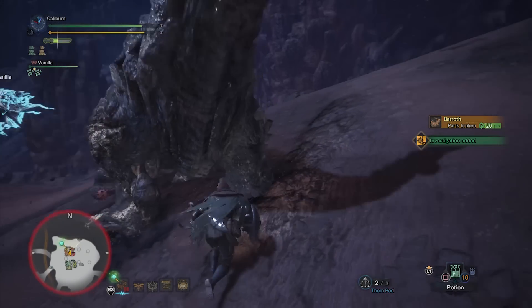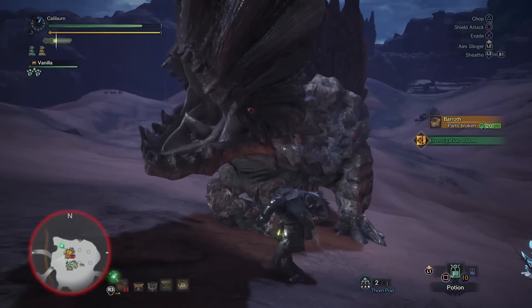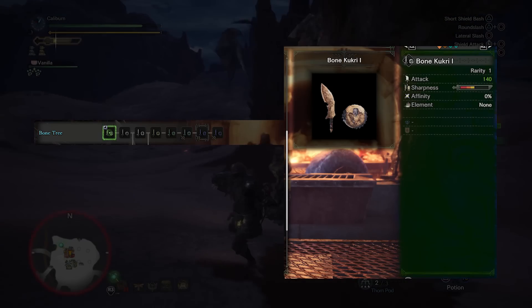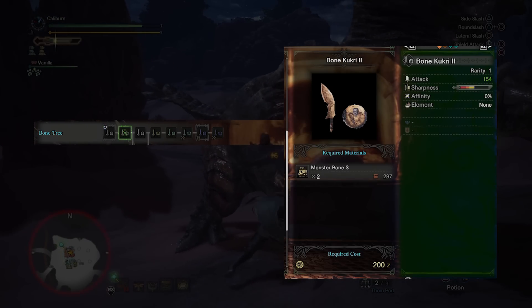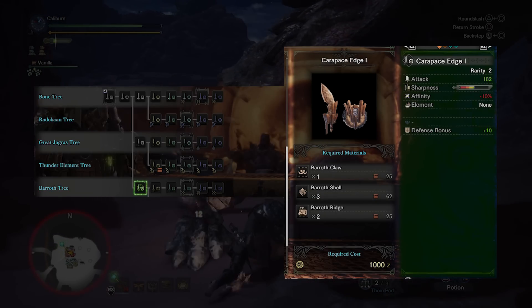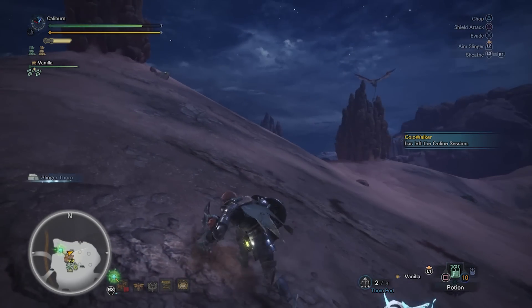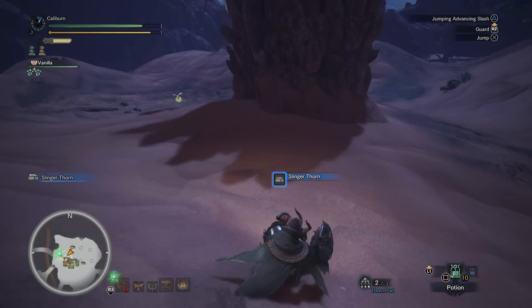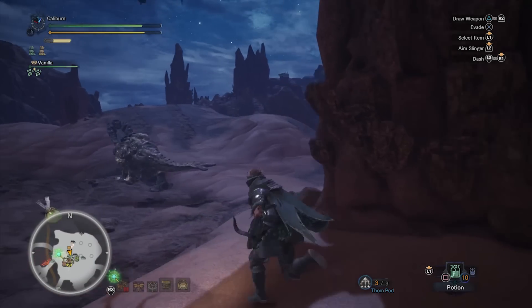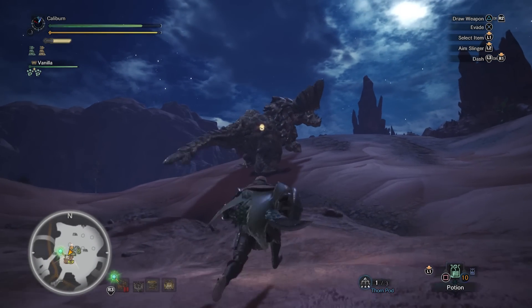Once you unlock the Wildspire Wastes, hunt Barroth. Barroth has an optional upgrade you can take that bridges into one of the two fire elemental sword and shields. Build a new Bone Kukri I and upgrade it to a Bone Kukri II using three Monster Bone S, then upgrade it to Carapace Edge I using one Barroth Claw, three Barroth Shell, and two Barroth Ridge. The Jagras, Pukei-Pukei, and Barroth sword and shields are all extremely close shot for shot. The Pukei-Pukei sword and shield is probably still preferred because of the poison application, and brute wyverns like Barroth and Anjanath are usually very susceptible to poison.